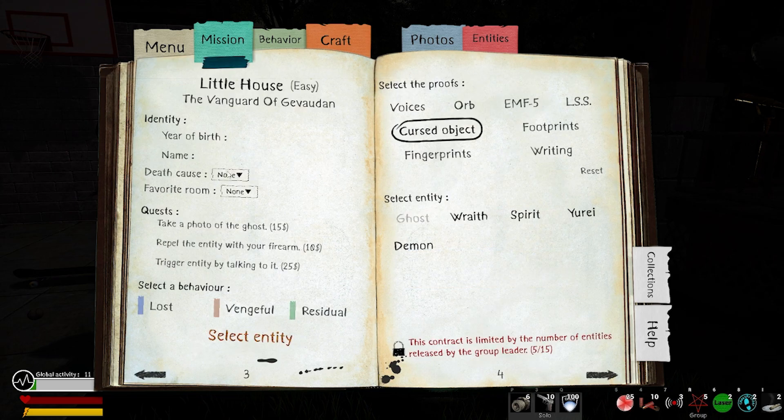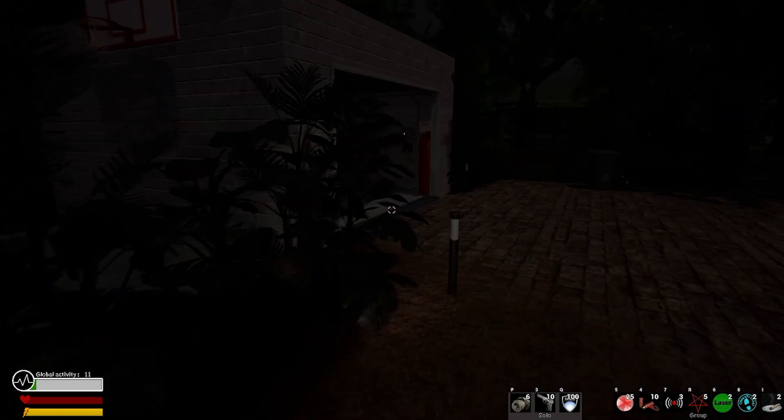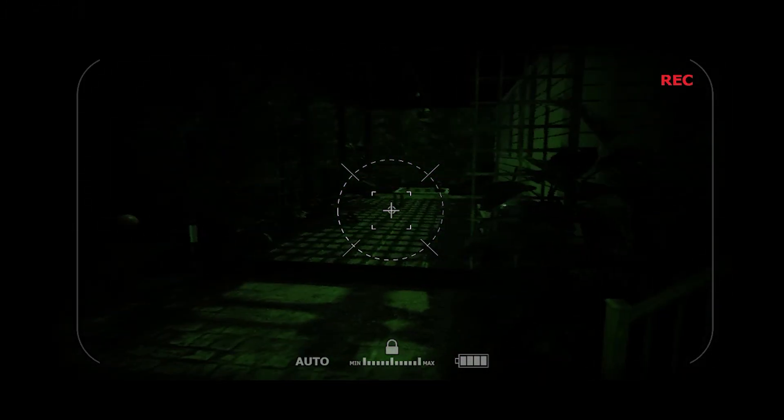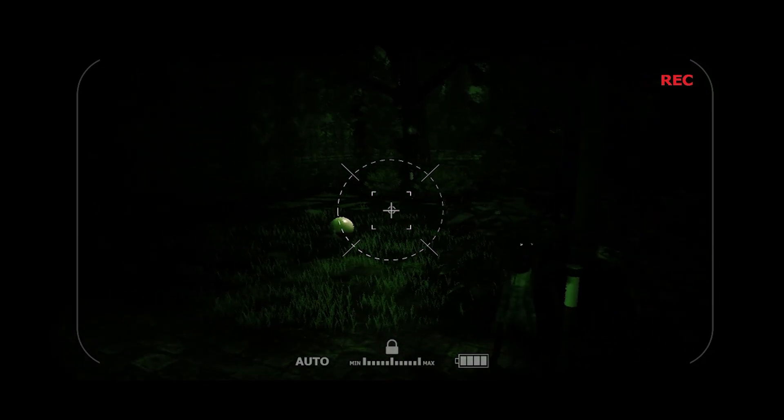So first up we've got this object. What else do we have to do? Take a photo of the ghost, repel the ghost with a firearm, trigger the ghost by talking to it. All right, I'll try. We're already at 11%, that's no good. But yeah, we got that — whoa.